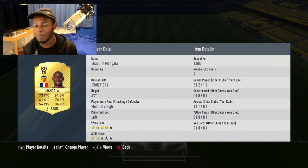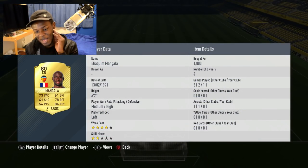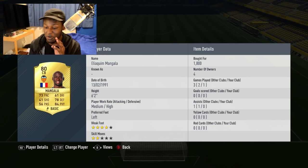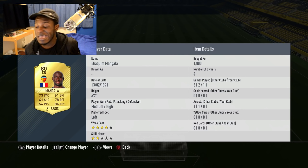Onto the first centre back we have Mangala. He's got 73 pace, 84 physical, 78 defending. He's actually a beast player to use - I'm not going to lie. He's got four star weak foot, which is insane for a centre back. Cost me 1.8k coins, which might seem like a lot, but for how he performs it's actually decent. He's the rock of our defense.